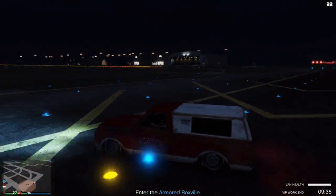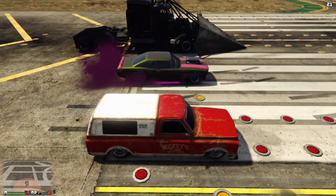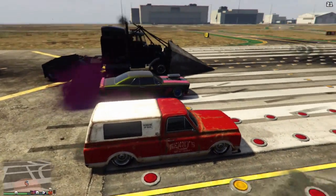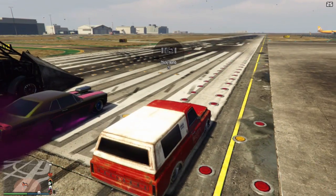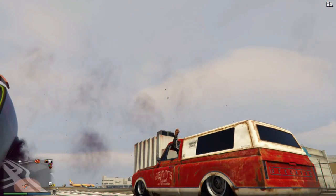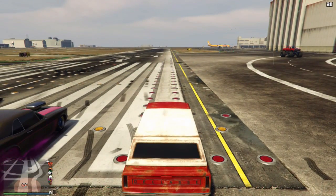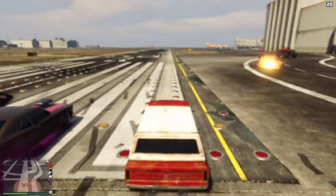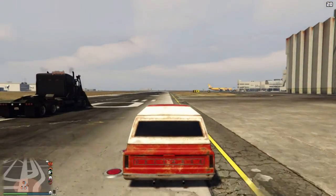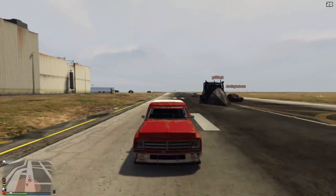Let's check which vehicle we should compare it with now. We're going to compare the Yosemite against the Duke of Death, the Phantom Wedge, and the classic Tampa. Same goes again — the grenades will blow up and then we're going to floor it. The Yosemite pulls ahead easily.